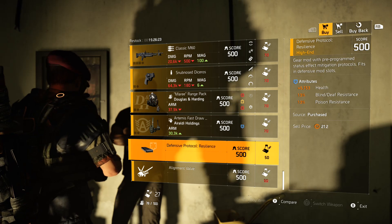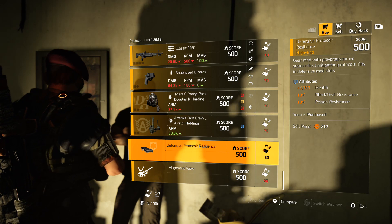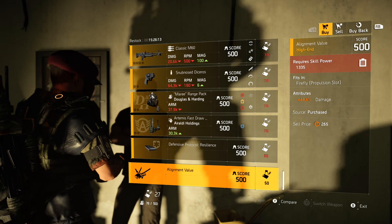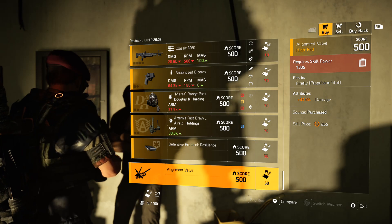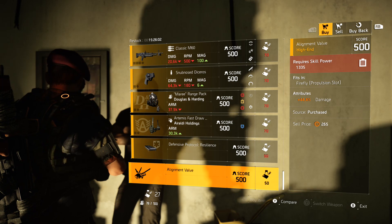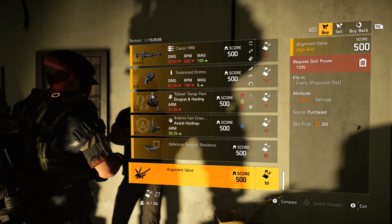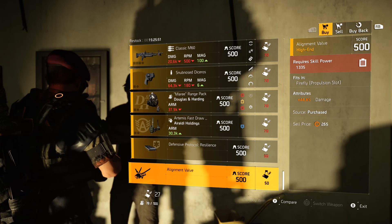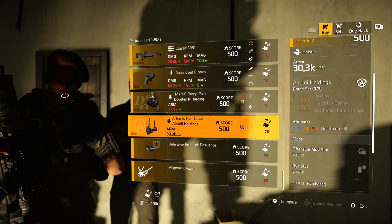Finishing off with the mods — Defensive Protocol resilience mod comes with health, blind death resistance, and poison resistance. I would not pick that up. Finally, a Firefly mod for the propulsion slot: 44.4% damage mod with a very low required skill power, though that's because the damage is pretty low. But if you're not running a lot of skill power and want a little more damage on your Firefly, here you go.